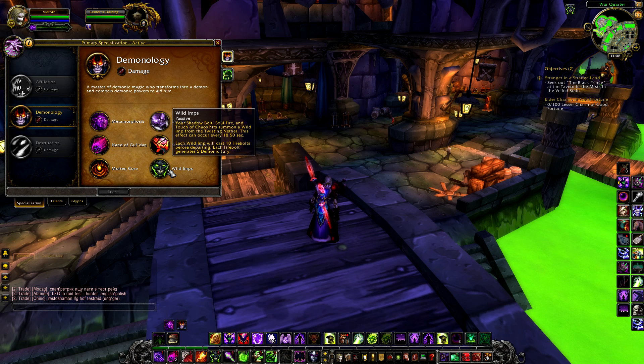The last specialisation benefit is Wild Imps, a new passive. When Shadow Bolt, Soul Fire and Touch of Chaos hit, you summon a Wild Imp. This will happen every 18.50 seconds and each Wild Imp will cast a total of 10 Fire Bolts before departing, with each of those Fire Bolts generating 5 Demonic Fury to spend in Metamorphosis. That concludes the tour of specialisation benefits from simply choosing Demonology.